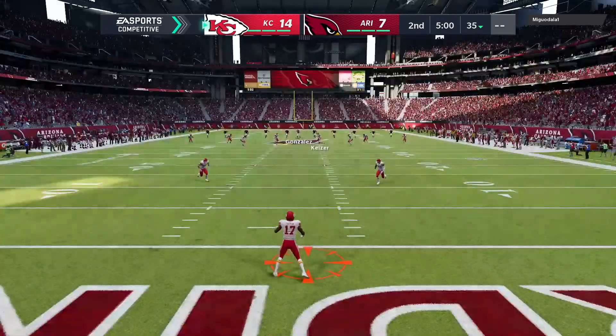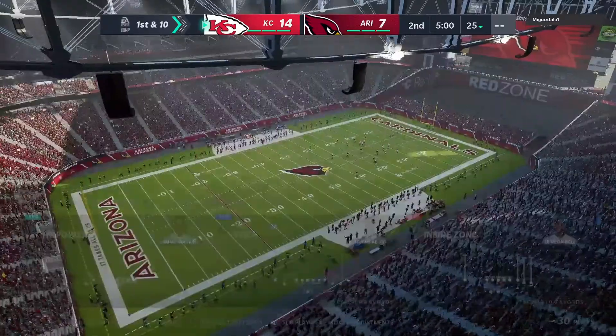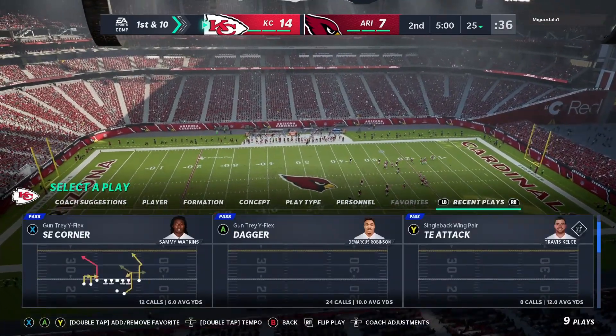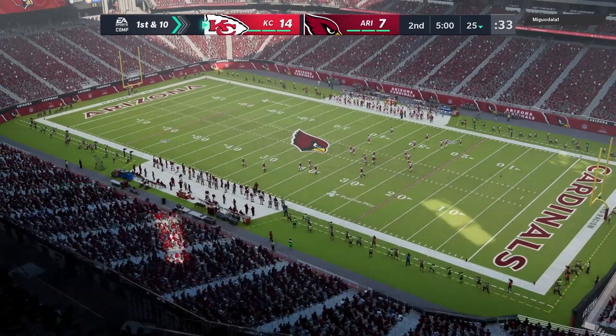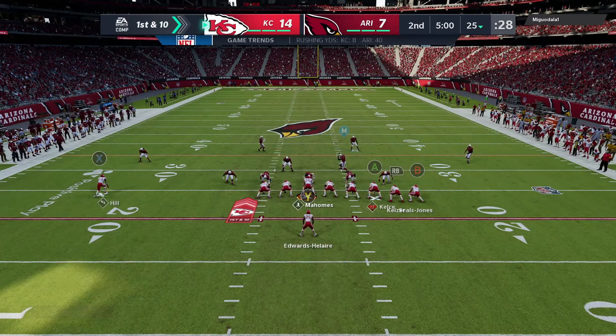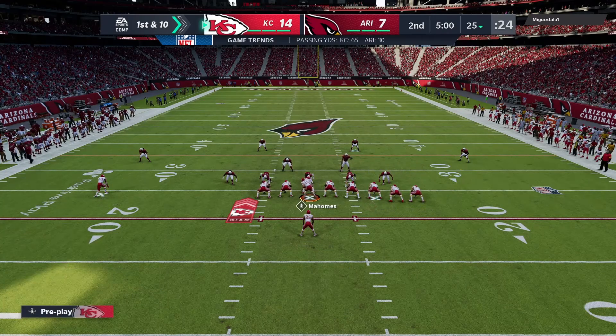Gonzalez now to kick this one away, and a fair catch signaled and taken successfully. The Chiefs offense about set to begin this drive. A touchdown their last go-around — obviously, they'll be hoping to do that again. When you start plotting for this drive, you don't go away from what you did before because that worked. But you have to be prepared for wrinkles and counters.